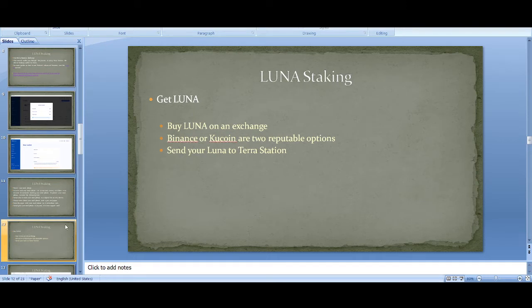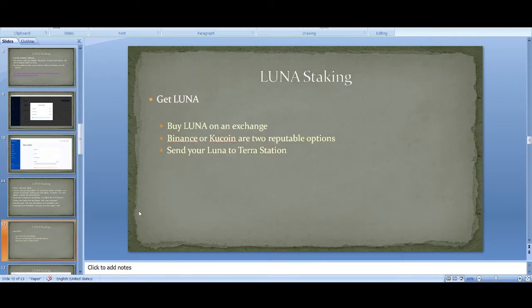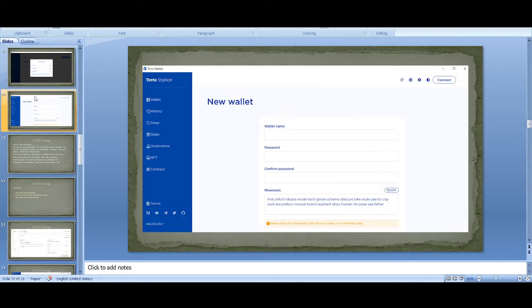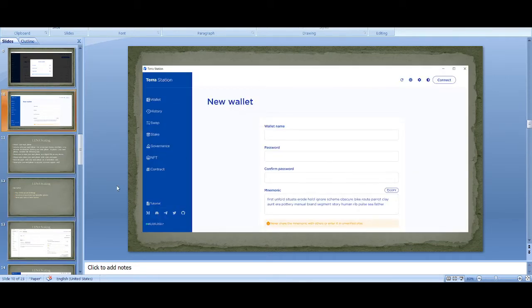Trust yourself, do your research, and watch my videos, but don't trust anyone blindly. If you haven't got the Luna 2.0 airdrop and you're looking to get more Luna, you can do it through Binance, which is supporting Luna 2.0. You buy it on an exchange, then withdraw it to your Terra Station wallet address — that's how you get Luna 2.0 into Terra Station.